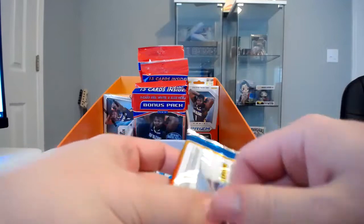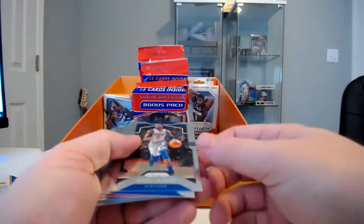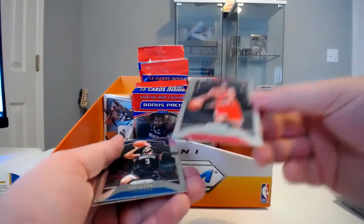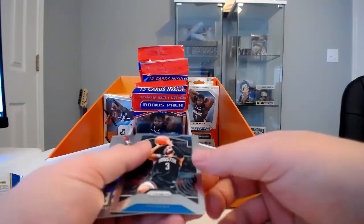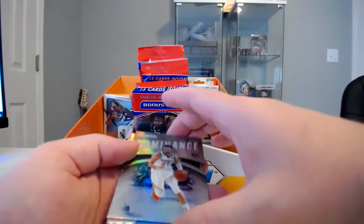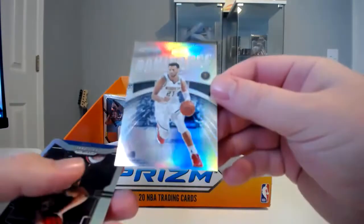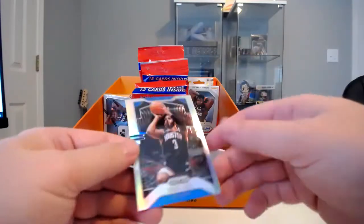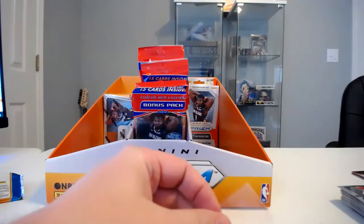No Zion yet, no Ja Morant. Got Reggie Jackson, Mike Scott, Kobe White — I'll take all the Kobe Whites I can get, I pulled a couple in my last video and I like him. There's Chris Paul, and then a Dominance silver prism of Jamal Murray. That's a very cool looking card — that thing has outstanding shine. And then there's a Chris Paul silver prism right there. I'm going to sleeve that Kobe White real quick before I move on.